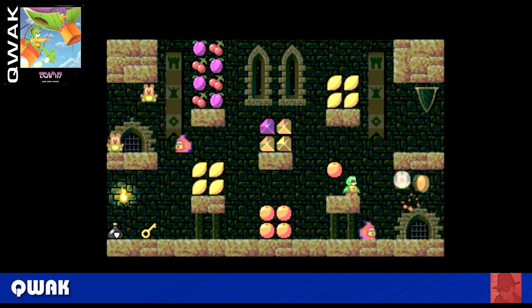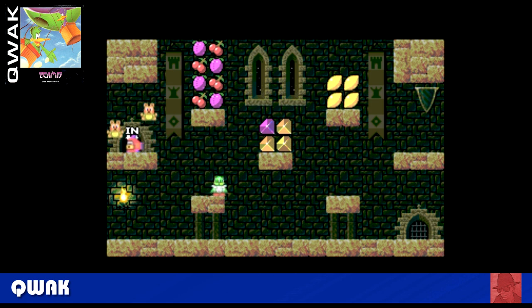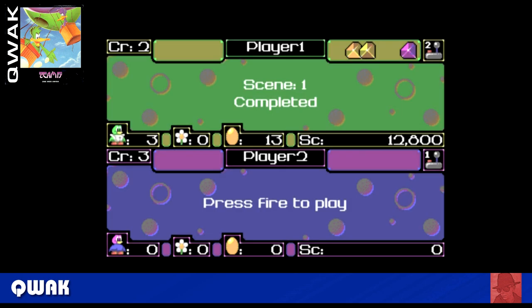Quack — this is by Team 17. A fairly gentle platformer puzzler game. Collect all the fruit, get the keys to get to the exit. You don't have to collect all the fruit, but extra points are earned if you do. This quacker is quackers! It's for one to two players — a nice, gentle game. You can always trust Team 17 to come up with something pretty good quality. I prefer their driving games, but this is pretty good as well.